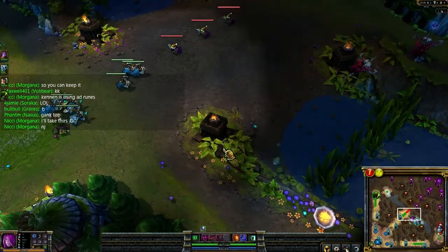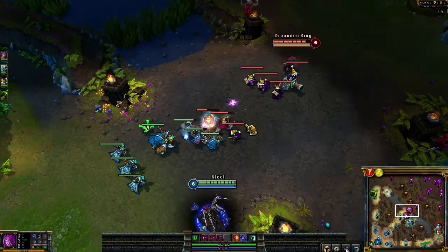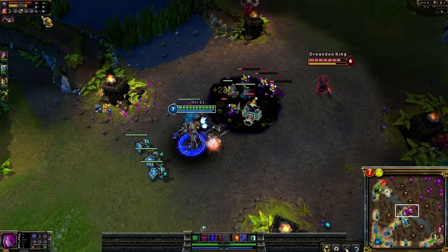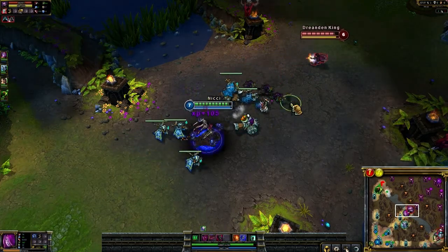I took their blue. Lee Sin doesn't have it. They will suffer — Kennen's about to get wrecked. I can't believe he's using AD masteries. That's just so bad. Yeah, he's using AD masteries — that's cute.